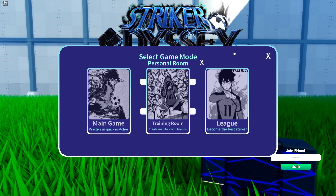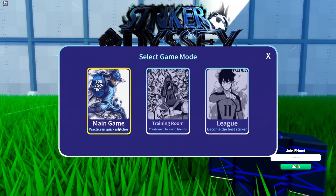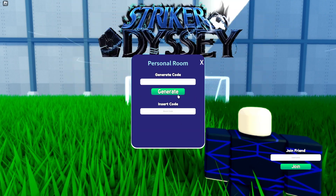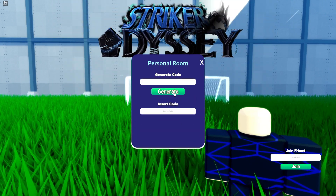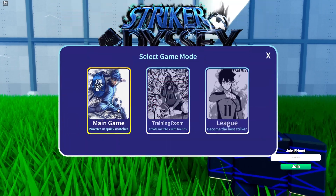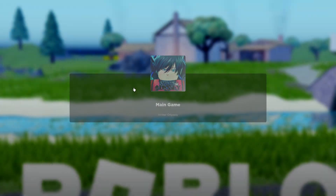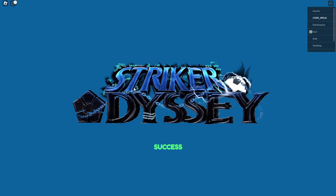I'll be showing you all the new and working codes in Strikers Odyssey, which is a really fun game to play. Let's just generate a room — how hard is this guys? You can't even do it. Okay, I'm just going to go with the main game, I'm just going to start off with the main game.